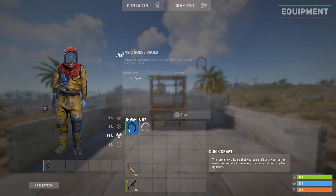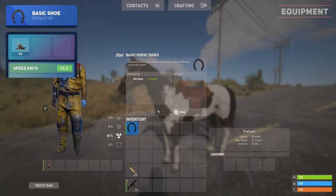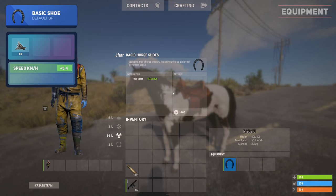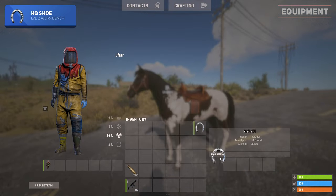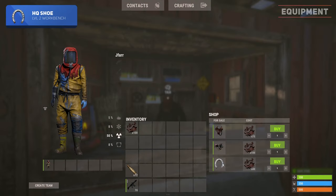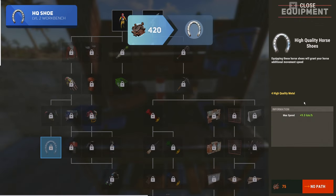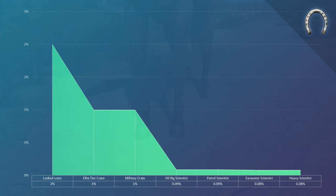The horseshoes include the basic and high quality horseshoe. The basic horseshoe will increase the horse's speed by 5.4 kilometres per hour and cannot stack with others. It is a default blueprint and requires a level 1 workbench to craft. The high quality horseshoe will increase the speed by 9 kilometres per hour and cannot stack with others. It is primarily purchased at stables or fishing villages for 40 scrap, but can also be crafted at a level 2 workbench with a total of 420 scrap for the tech tree. Finally, it can be rarely found within lock crates, elite crates and military crates.